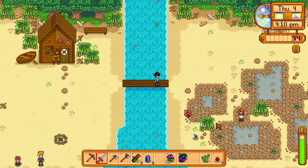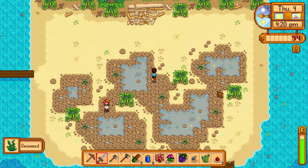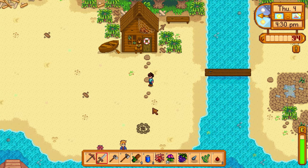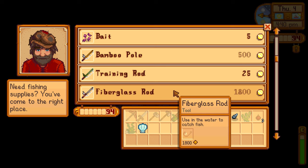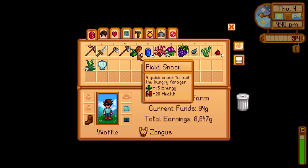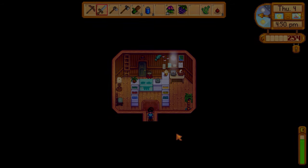There are a lot of foraging items over here on the beach - definitely want to come here frequently. It's 4:20 PM - let's go sell to Willie before he closes at five. Let's grab the seashell and sell it to Willie. The fiberglass rod is confirmed at 1,800 gold. There's also silverstar seaweed here - I didn't see that. Let's get a little money from selling the mussel and other items.